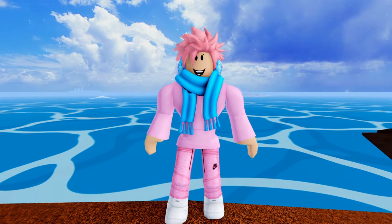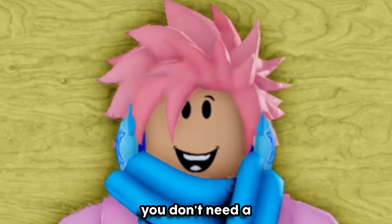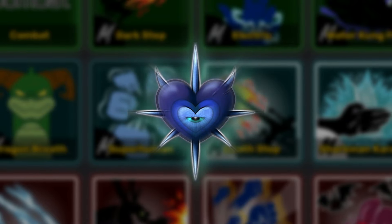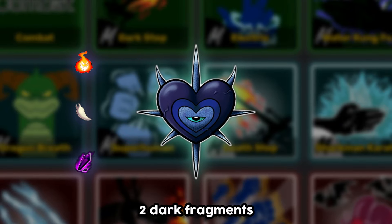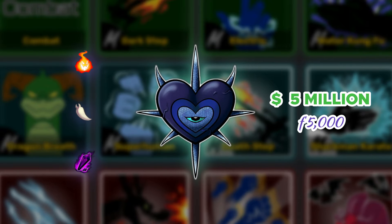Let's move on to the next fighting style: Sanguine Art. This is actually the latest fighting style added to the game, and the way you get it is pretty unique — you don't need a mastery requirement like most of the previous ones. You need a Leviathan Heart, which you get by defeating the Leviathan boss. Once you do that, you also need 20 Demonic Wisps, 20 Vampire Fangs, and 2 Dark Fragments. You give those to the Shafi NPC and pay 5 million belly as well as 5,000 fragments.